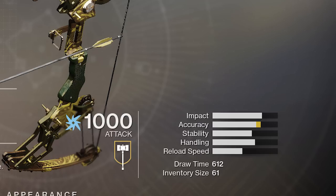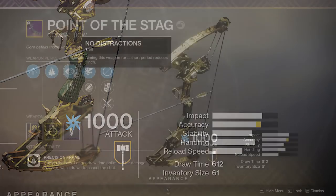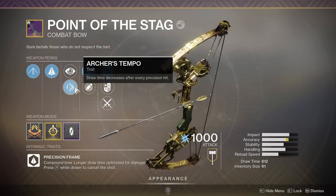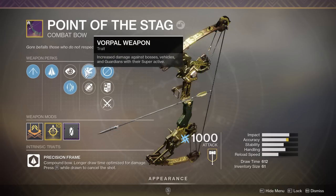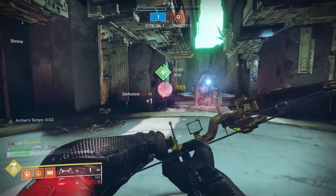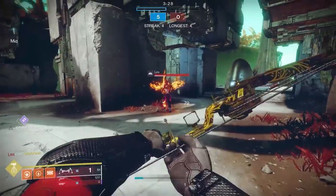Our trait combination is what makes these weapons called ritual weapons — supposedly a combination of perks you have not seen before on a bow. We have No Distractions: aiming this weapon for a short period reduces flinch. Underneath it is Archer's Tempo: draw time decreases after every precision shot — a fantastic perk for both PvP and PvE. On the final column, we have Vorpal Weapon: increased damage against bosses, vehicles, and guardians with their super active. You can two-shot just about any super with Vorpal Weapon if they're crit shots, and three-body-shot any super with Vorpal Weapon.